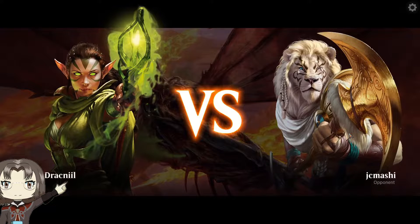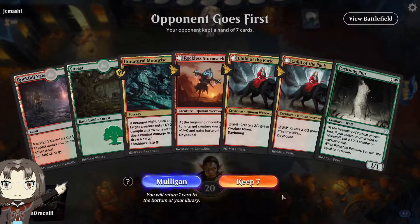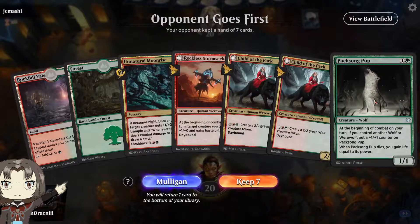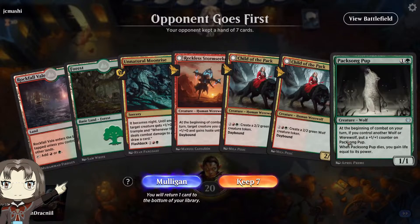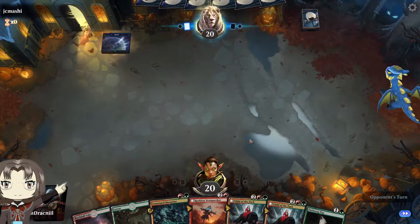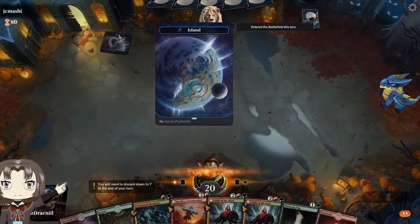Game two against JC Mashie with the Mufasa avatar. Here's the thing: one of our lands comes into play tapped so we can't play anything turn one, but we can play the puppy on the second turn and then pray we get another land after that. That is a beautiful island, though.